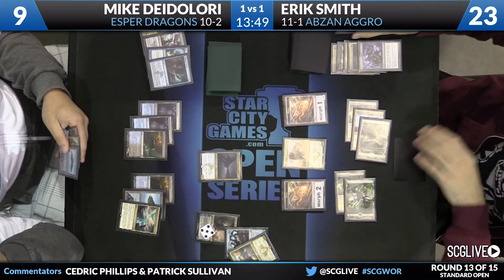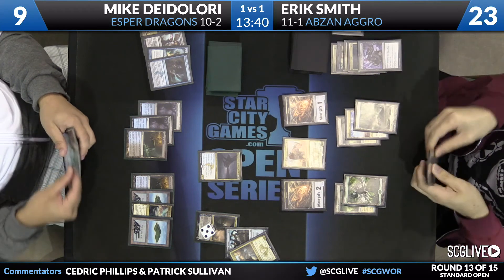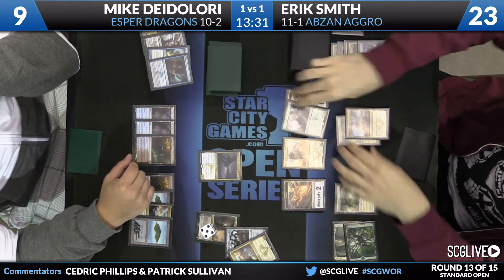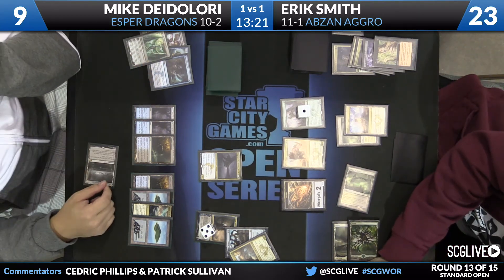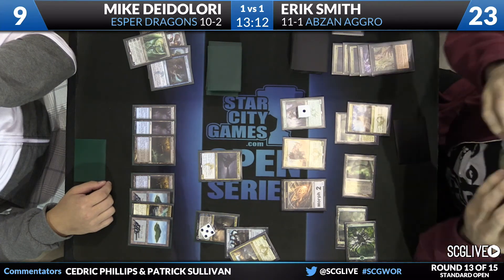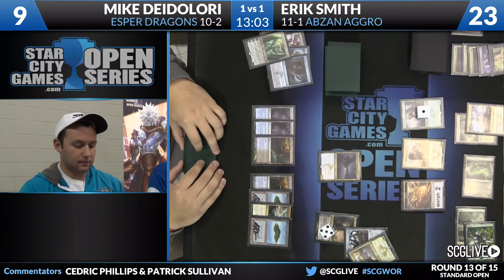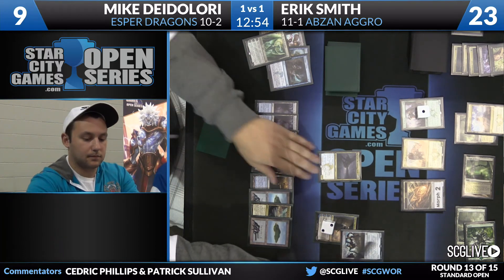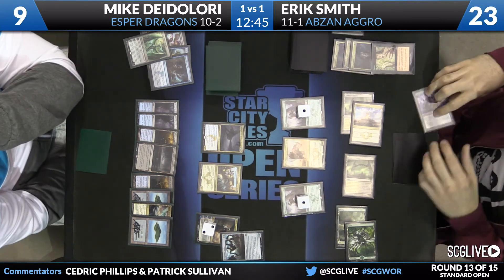We know DeLaurie's hand: Ugin is the big one. Ashiok's going to move up. Thoughtseize at Anafenza. Sandsage Citadel. This line of play from Smith is totally reasonable — he's still setting himself up for a good alpha strike next turn if he wants it. Smith does have a Hero's Downfall in hand. Got an unmorph Den Protector — get back Hero's Downfall. Take care of the Ugin. Get an idea of what you're playing against, which is right now nothing, just a clear board. Unmorph the other Den Protector. Here comes Anafenza — this sets up Smith beautifully. He can get back the Self-Inflicted Wound if he wants it, kill that, put him down to seven, and then it's a lethal attack.